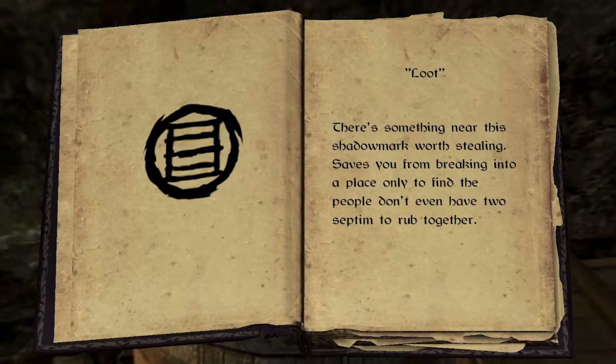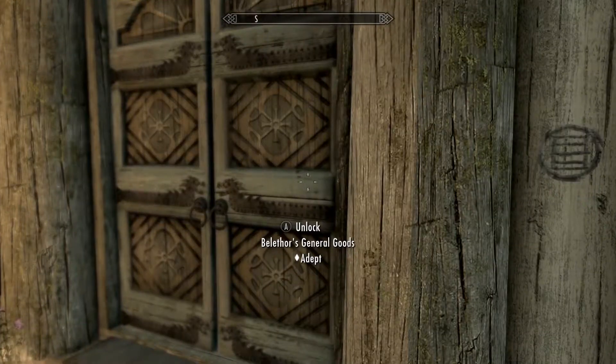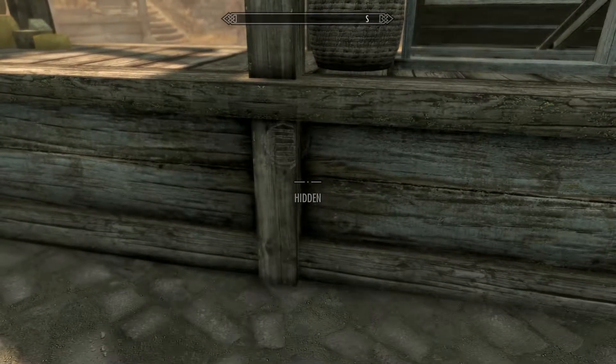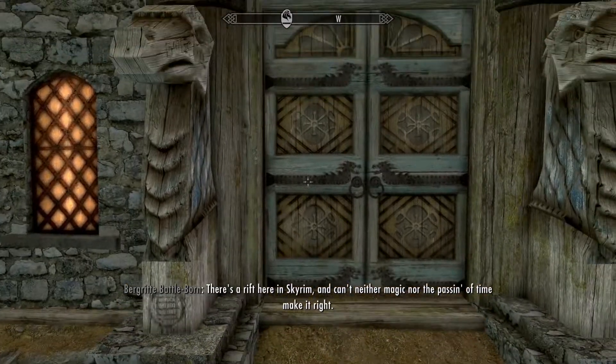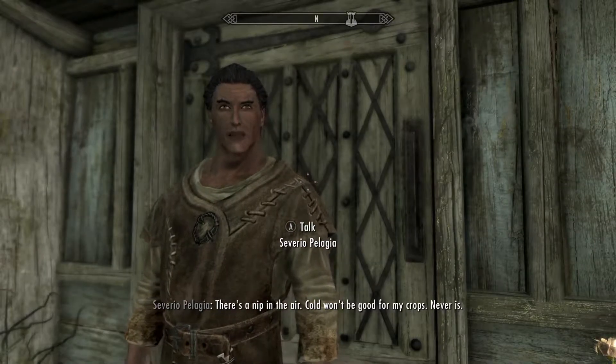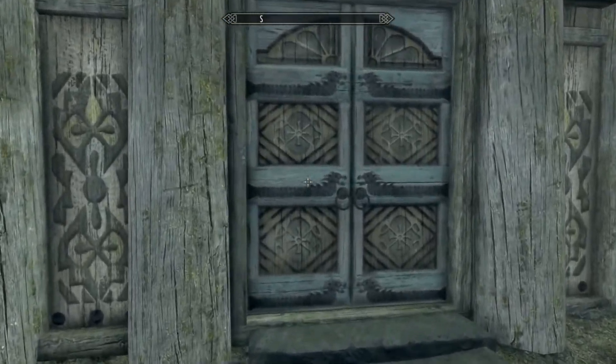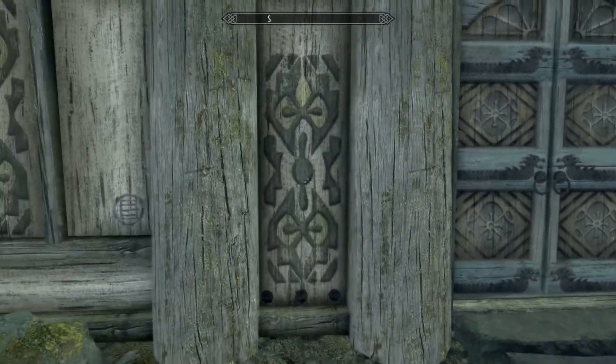Loot is also a good one — it means there are valuable things inside, usually shops. I found this mark on houses and buildings with stuff inside worth taking. In Whiterun, we have Arcadia's Cauldron, the Bannered Mare, Belethor's, Carlotta's House, Carlotta's Market Stall, the Drunken Huntsman, House Greymane, and Saadia's House. It's also funny that it's in Honningbrew Meadery, because that's also a place where the Fence mark is found — so you'd rob the guys you then sell the stolen goods to, but that's the way they decided to do it.